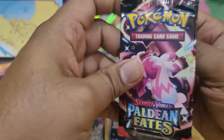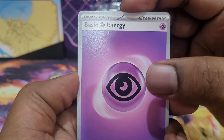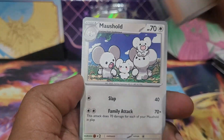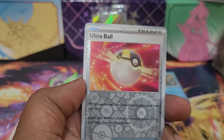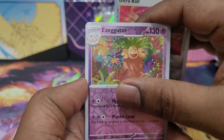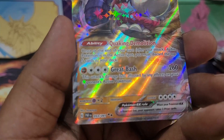On to the last pack of this ETB — do we have any more surprises? Really good hit rates so far. Normally the other ETBs we see our pressure with the Iono ultra rare — but no shiny here. Exeggutor reverse and we end with a Great Tusk ex as part of the main set, 53 out of 91.